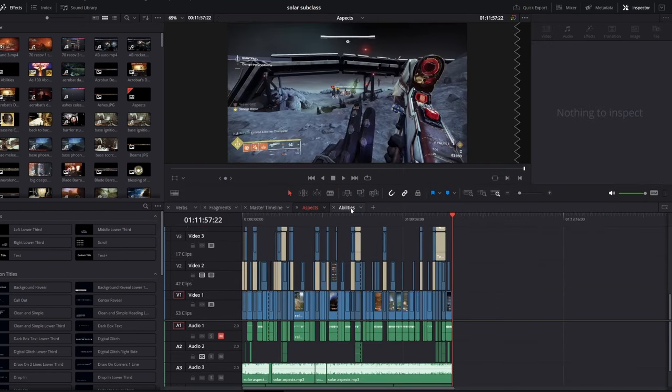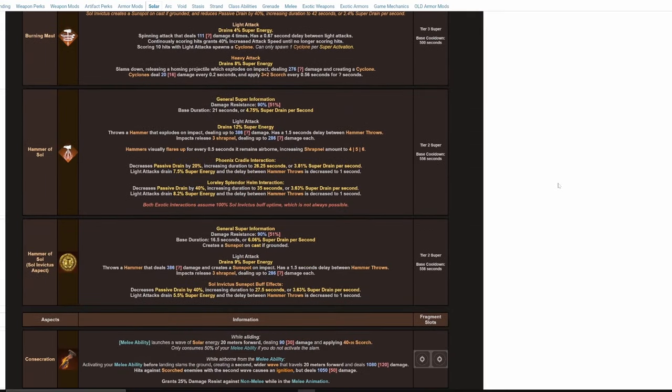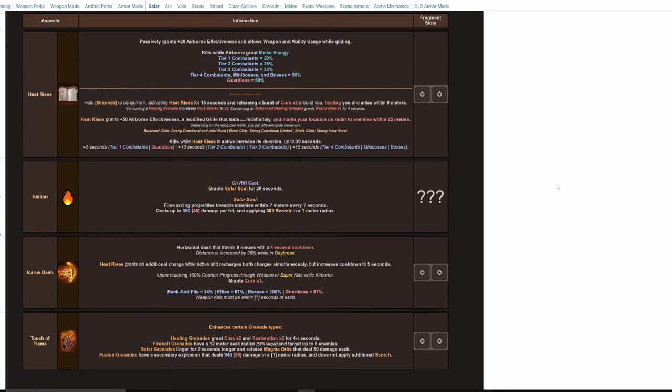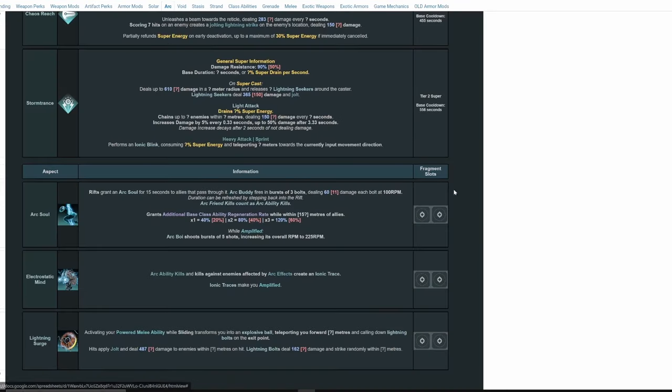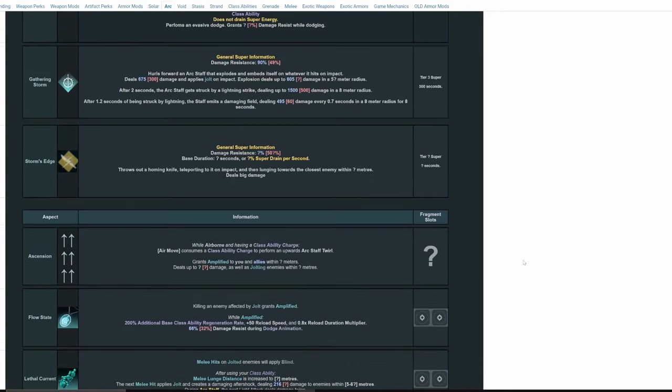I do all my own testing, but I also use the Destiny Data Compendium to cross-reference my findings or for certain values like damage resistance. It's an extremely great resource, and I leave a link to it in the description of every single one of my videos, so shoutout to the wonderful people who work on that spreadsheet.